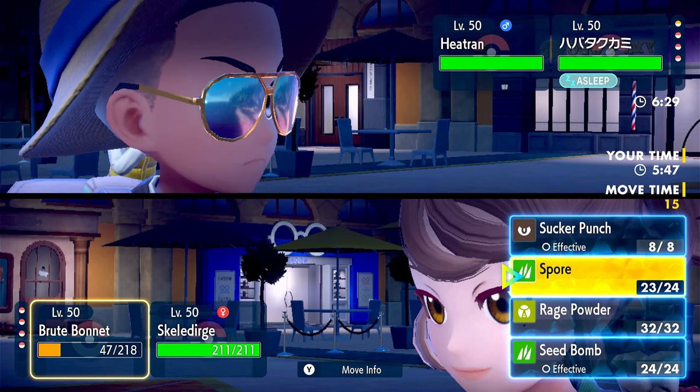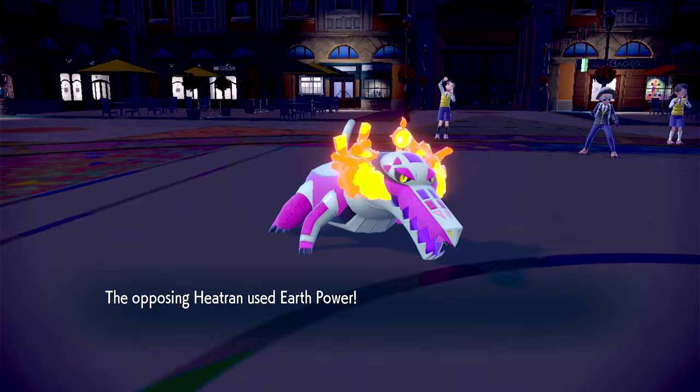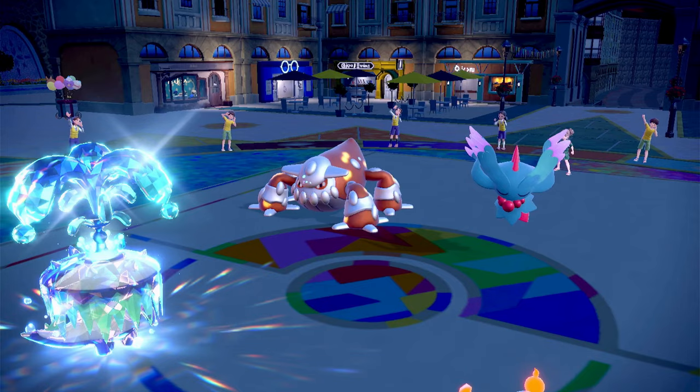Let's go with Spore onto Heatran and Torchsong onto Fluttermane just to get our Special Attack going. Heatran uses Earth Power onto Skellidurge, does a decent amount of damage. Torchsong should do like one third. Spore — now Heatran is asleep.